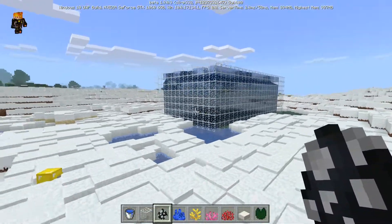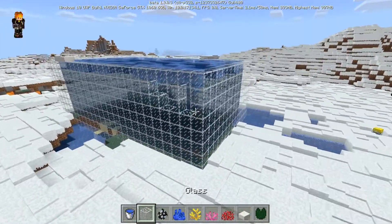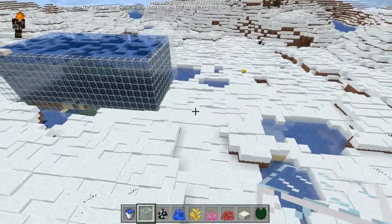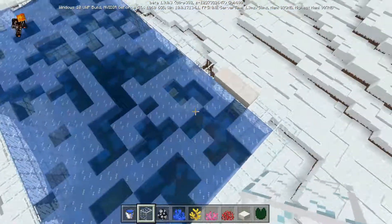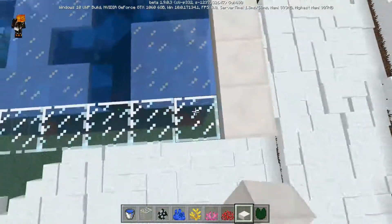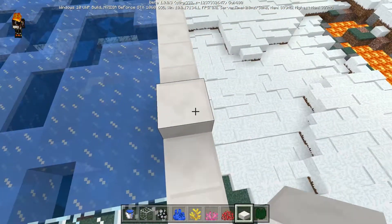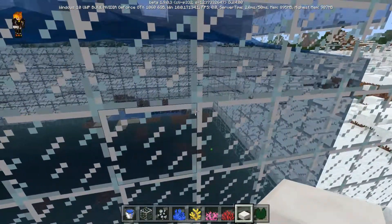As you can see guys, there is actually a disaster that happened. I was building the fish tank but I just realized I've built it in a snow biome. Snow does come here, so this is actually a nightmare — our fish tank is covered with ice, which is kind of bad, but I've decided to try and make it look better.